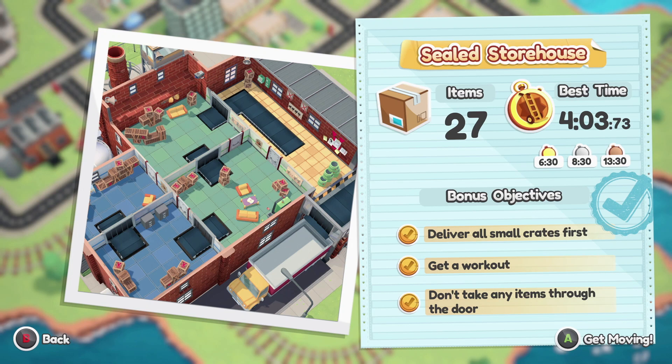The gold medal is going to be pretty easy on this one with assist mode. We have three bonus objectives. The first is to deliver all the small crates first. The second bonus objective is for getting a workout — to get this one we need to run on the conveyor belt for longer than 10 seconds.